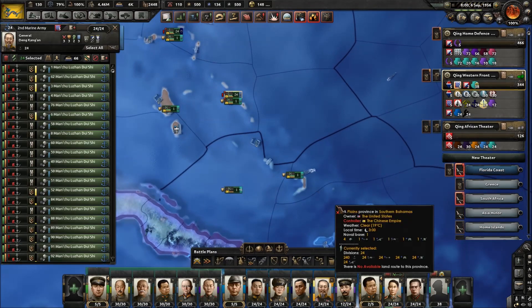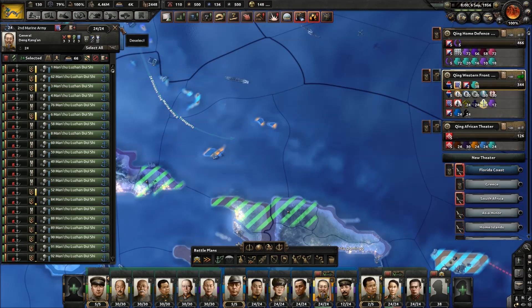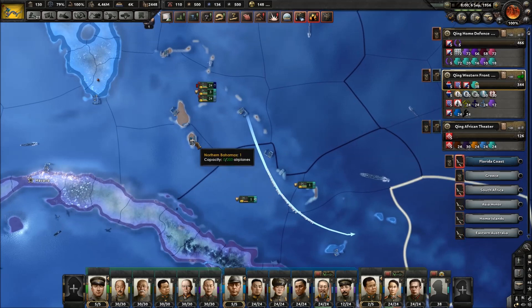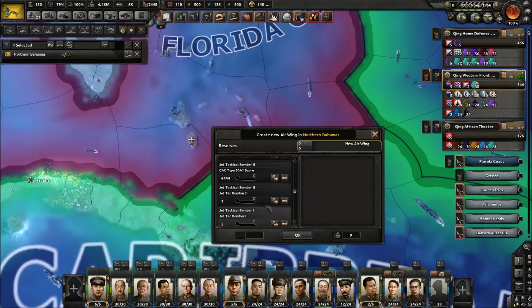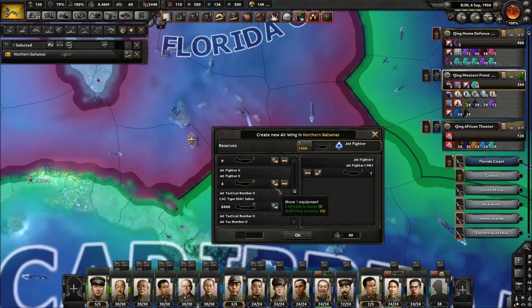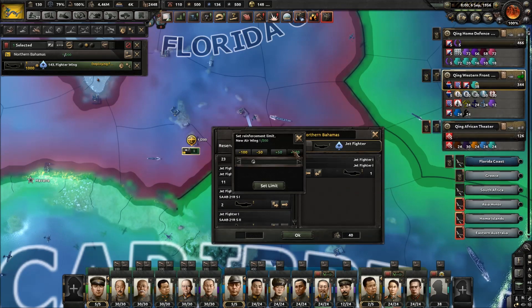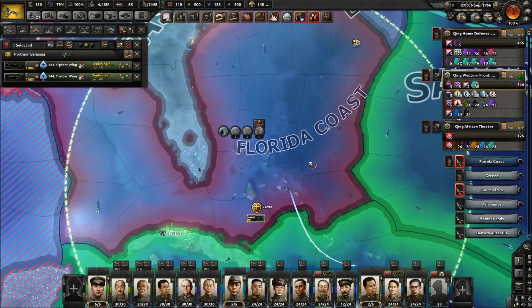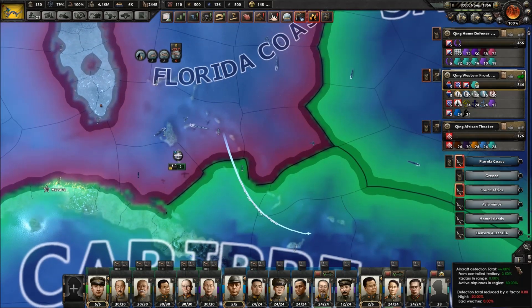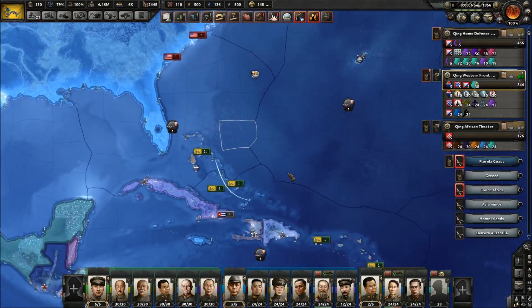Alright, so I guess we'll stop here. We'll use this army for landing here, go back and secure that little bit. We've got airplanes being deployed here — deploy our two thousand. There we go, beautiful. And you will set to work on securing the Florida coast. Alright, that'll do. Thanks for watching, and I'll see you next time.